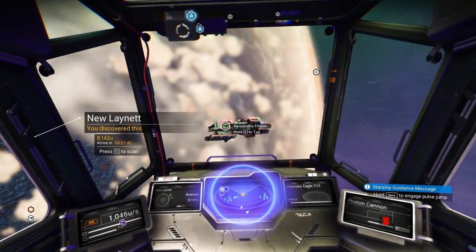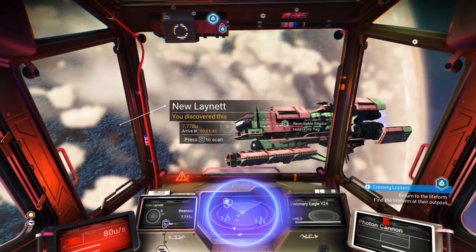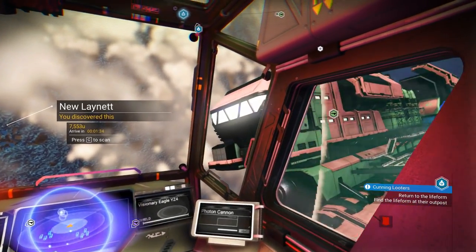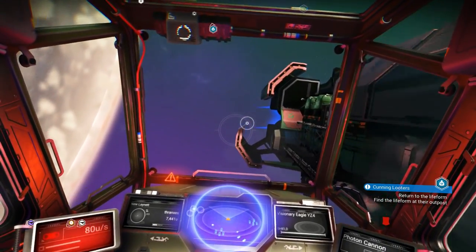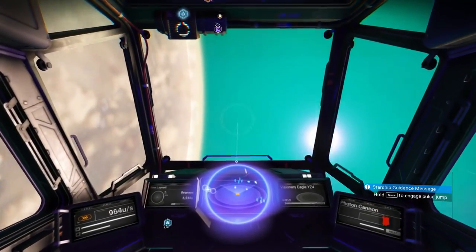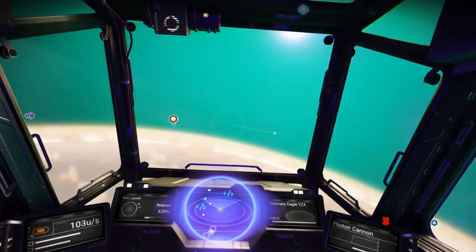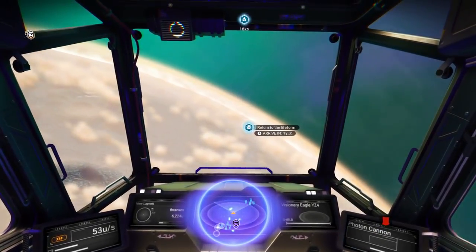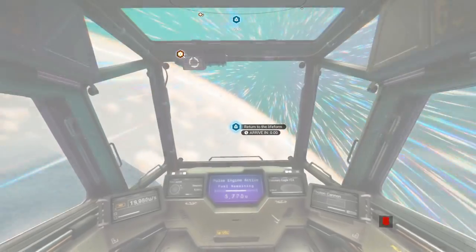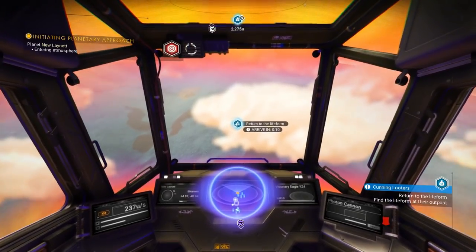What about this recruitable frigate? Now we just need to drive nice and slow, I think. Okay, not everybody wants to talk to me — that's fine. Wait, where are you trying to take us? The space station is over here. Oh, that's the life form that gave us the mission on the planet — all right, we'll do it. Probably at a trading post, if I had to guess.